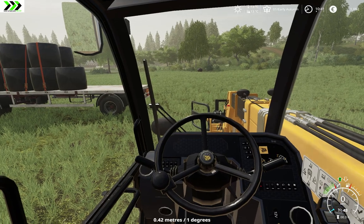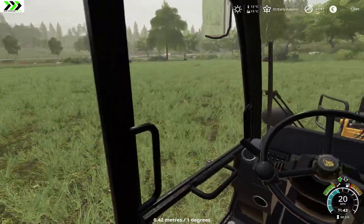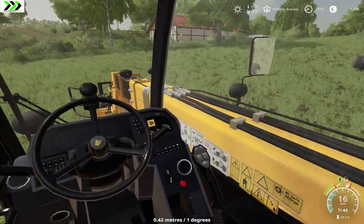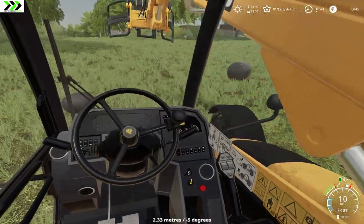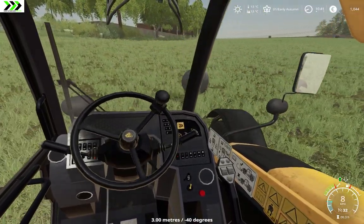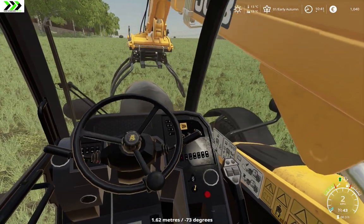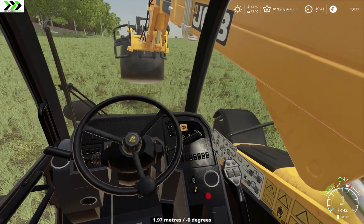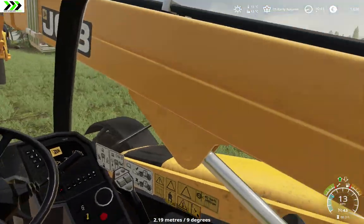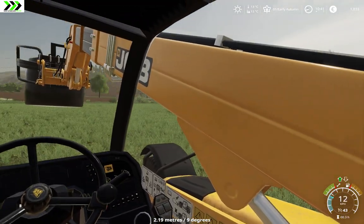Hello and welcome to Farming Simulator 19. I'm Andy and this is Let's Play on the Hofburger map. We'll be gathering bales which we did a little bit on last episode, and then I think we're gonna do some fertilizer spreading on this grass field so we might get one more cut out of it.